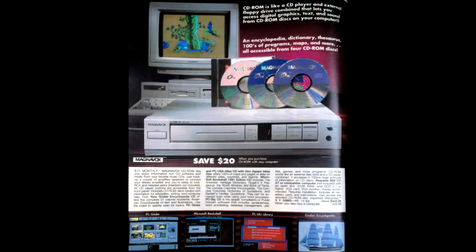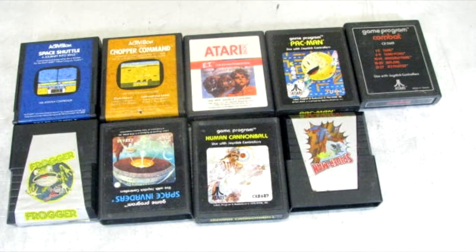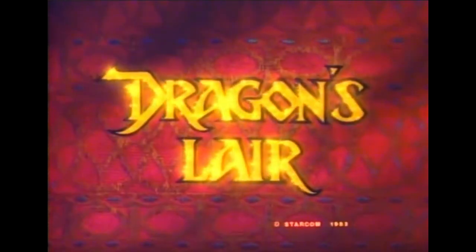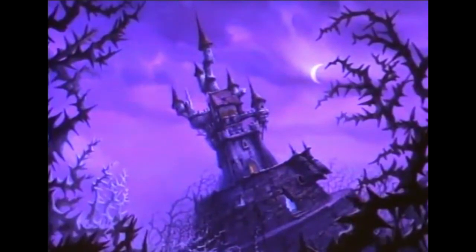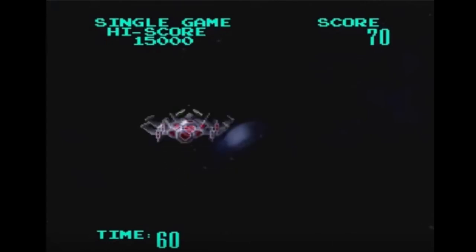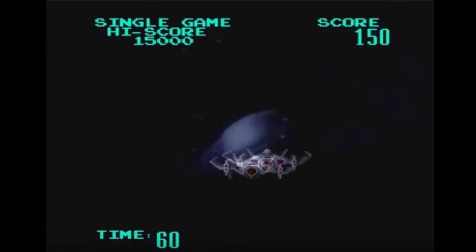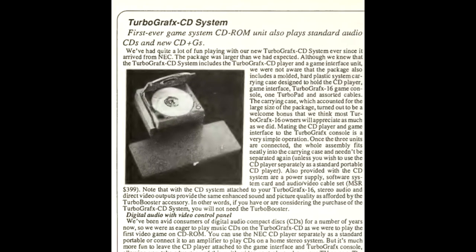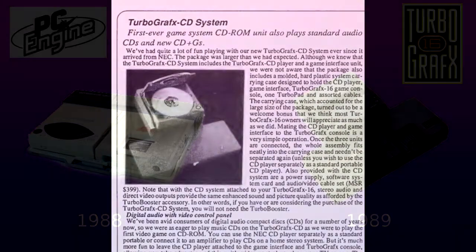CD-based game consoles had a rocky start before optical media format really took off. Cartridges were the standard way of loading ROMs onto a game console for the first generations of home game systems. In the arcades as early as 1983 we saw the popularization of LaserDisc games with Dragon's Lair and Astron Belt. NEC was the first to market with a TurboGrafx-16 add-on for the PC Engine and TurboGrafx-16 systems in 1988 and 1989 respectively.